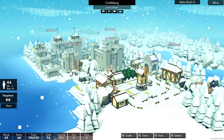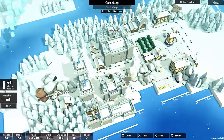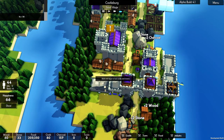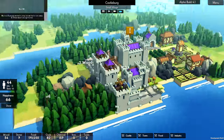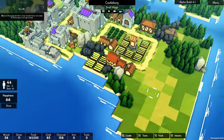Greetings everyone, and welcome back to Kingdoms and Castles. In the last episode, we began our little kingdom here. We've even got some defences, which are kind of nice. On that note, let's finish off these defences. We'll at least get these walls up to level 3. I'm not going to worry about building up the turrets on these sides just yet, though — that'll come in a little bit.